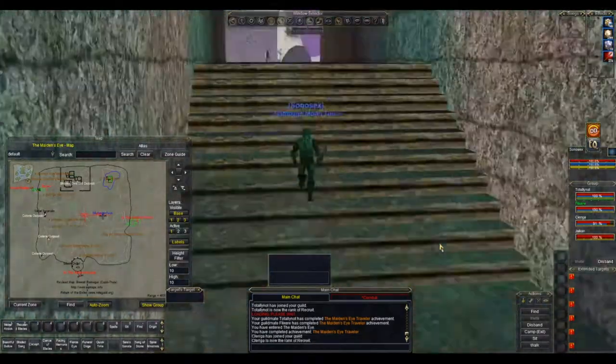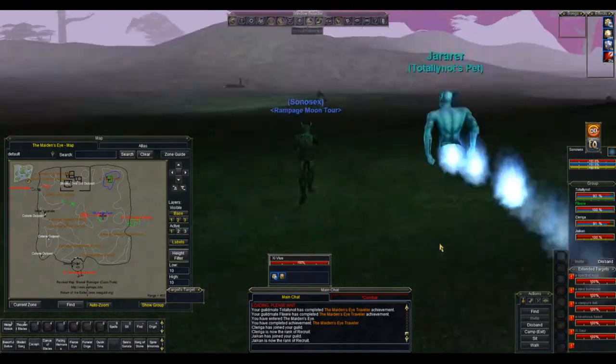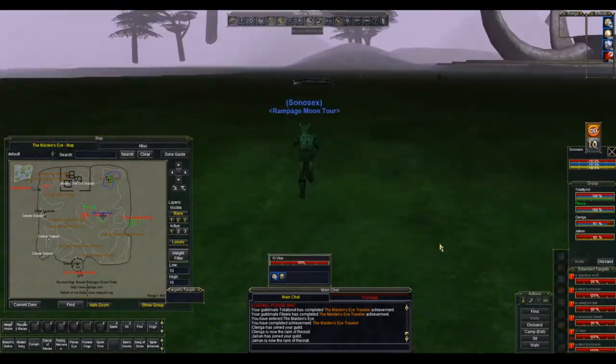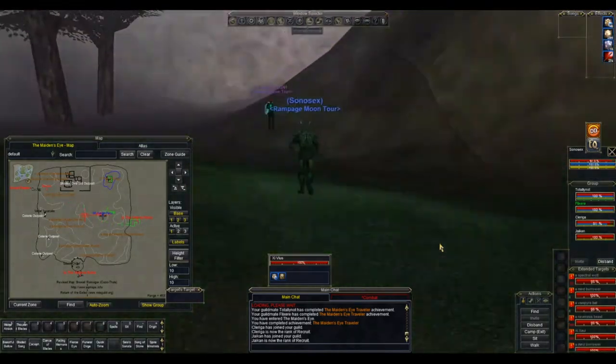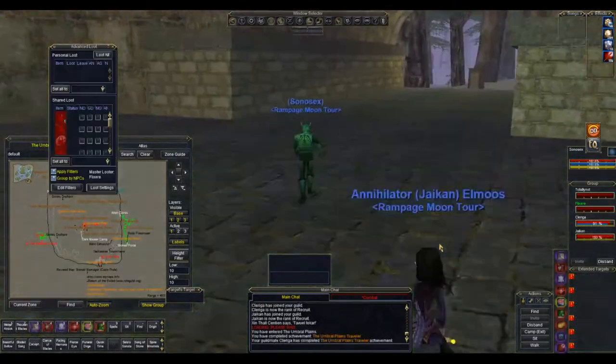In Maiden's Eye it's probably safer to stick to the edge of the zone line, head all the way south and then round the bottom of the zone. The east exit takes us to the Umbral Plains.